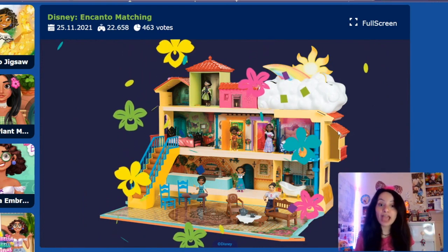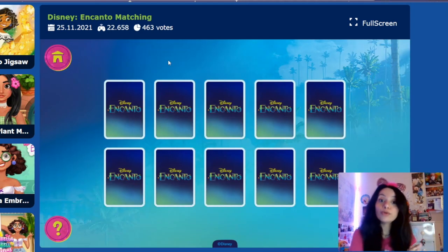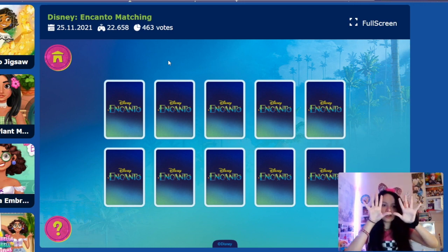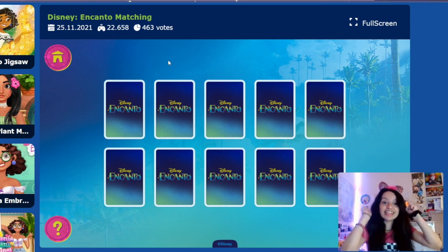Do you want to play medium now? Let's try medium. There's more cards — we have five on the top and five on the bottom. So five plus five makes ten — we have ten cards to play with right now!